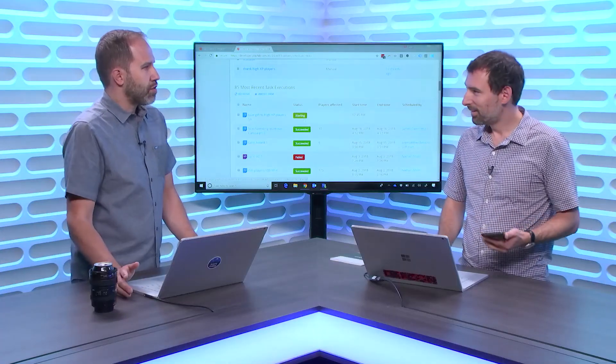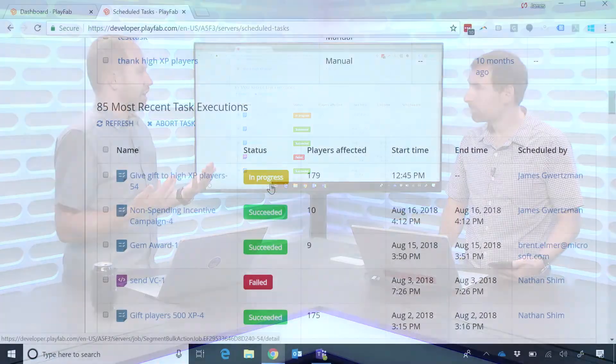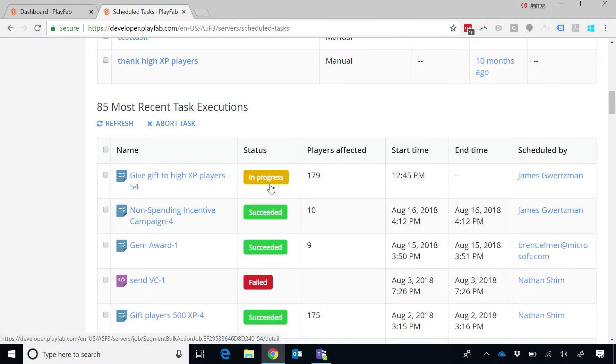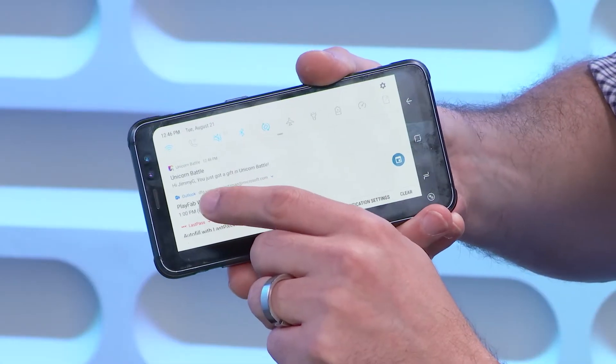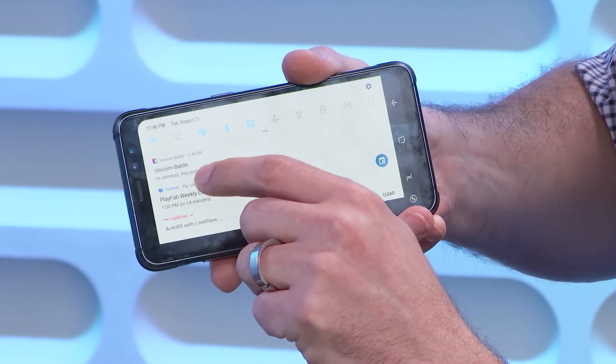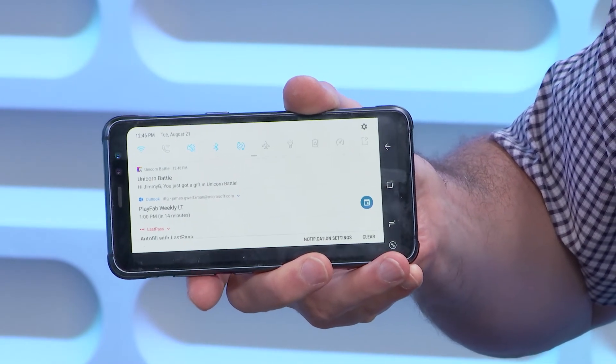I can't even imagine how much work would be involved to go and do that — when again I'm focused on writing a great game and having a great experience. Sure enough, you can see right here I just got this push notification saying: Unicorn Battle — Hi Jimmy G, you just got a gift in Unicorn Battle. That message came in straight from the backend side.